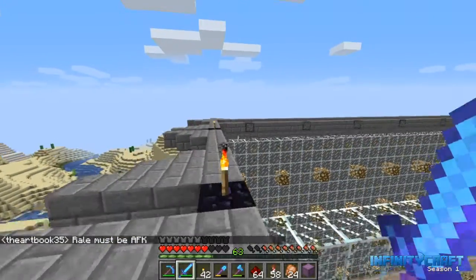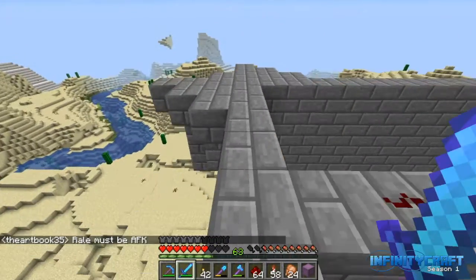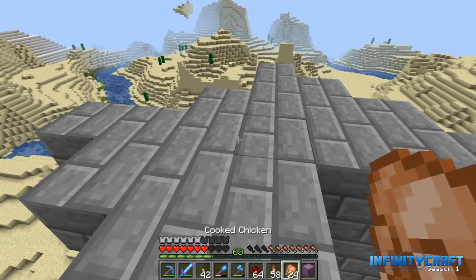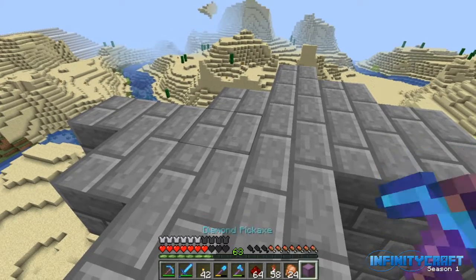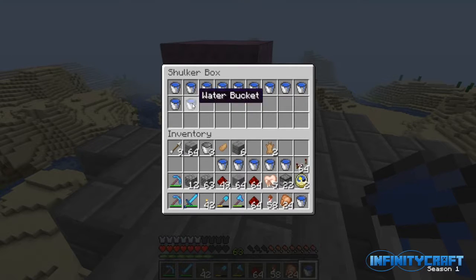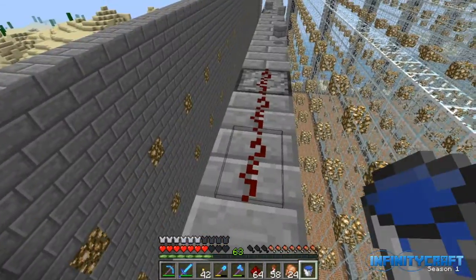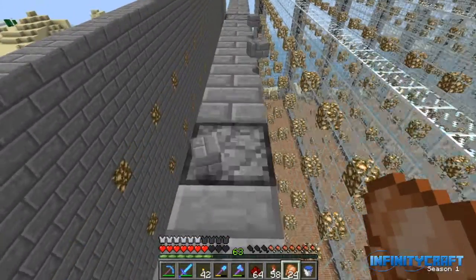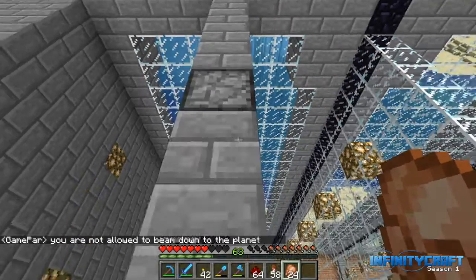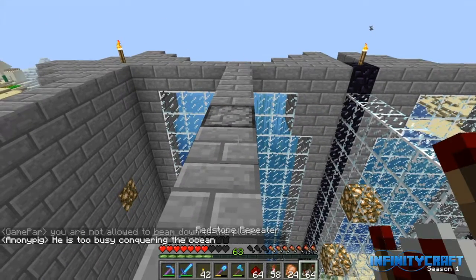As you can see, all the dispensers are in place. I am going to put a water bucket in each one of these. We're going to hook up the redstone and we are going to give this thing a little bit of a test. So one, two, three, four, five, six, seven, eight — that's how many of these things do not have water buckets in them yet. Water buckets in place.